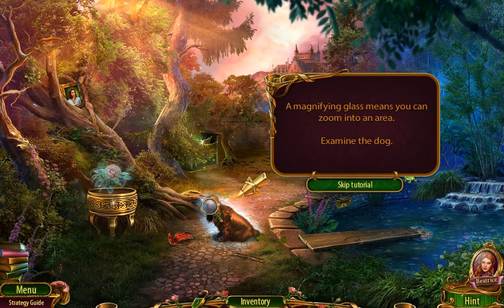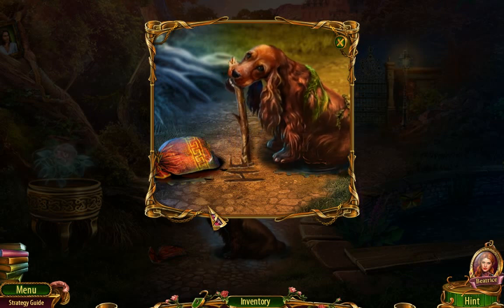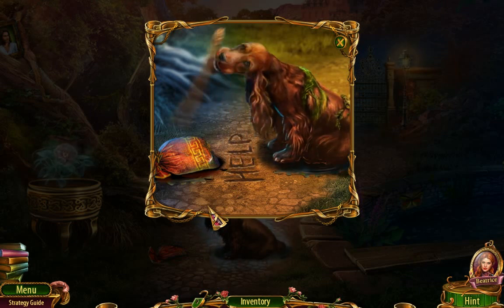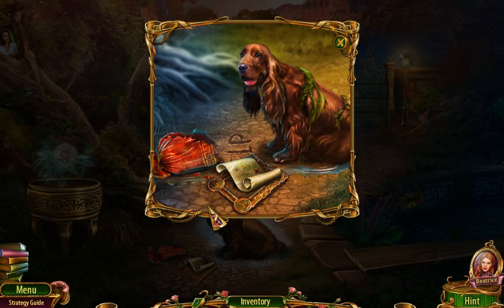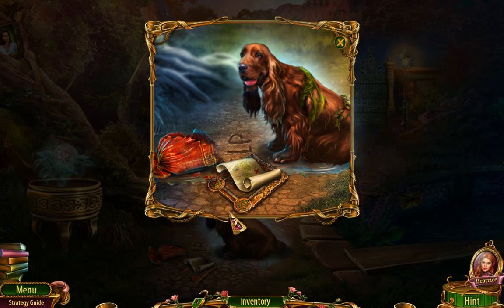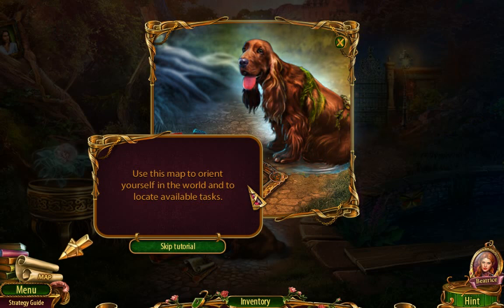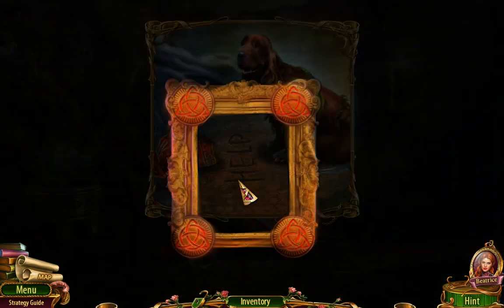Magnifying glass means you can zoom in on an area. Examine the dog. Wait, what? Is that a person who is being transformed into a dog? We have a map. Use this map to orient yourself in the world and to locate available tasks.